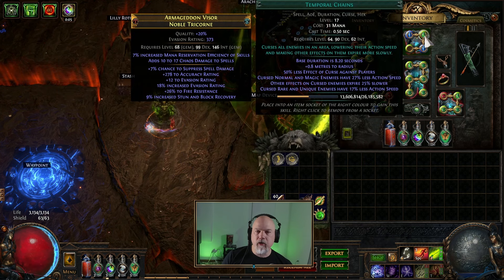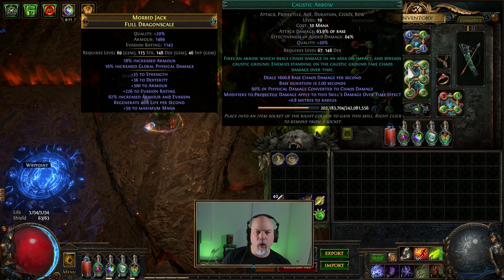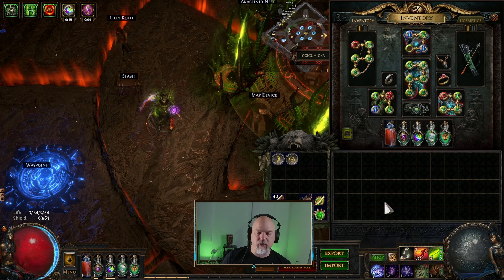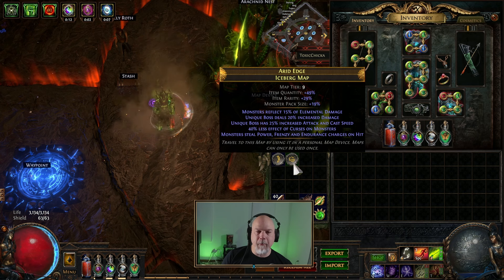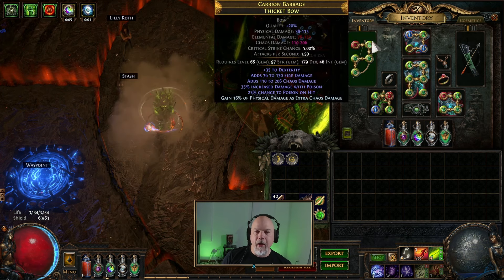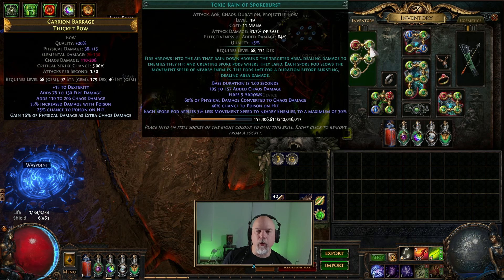In the helmet we've got Arcanist Brand, Temp Chains, and Despair. Something keeps casting Despair and I'm not sure what it is exactly, but every time I turn around something's got Despair. I haven't really used this Arcanist Brand unless I'm really fighting a boss or something, which I haven't really gotten to yet - I'm up to map tier nine. The last thing is Toxic Rain of Spore Burst.